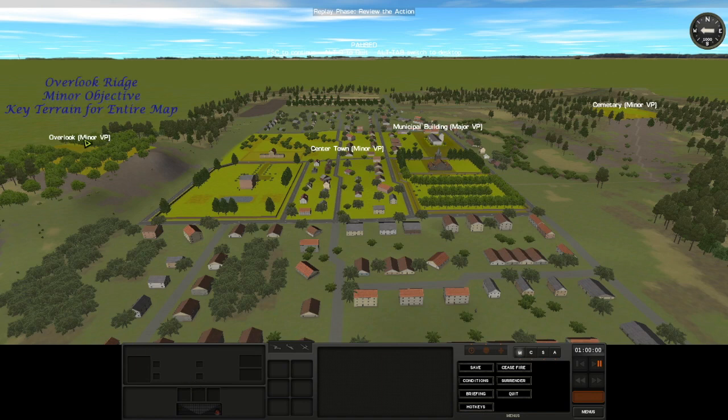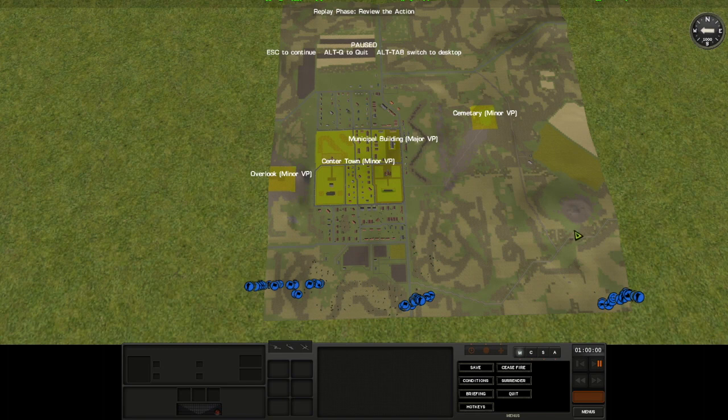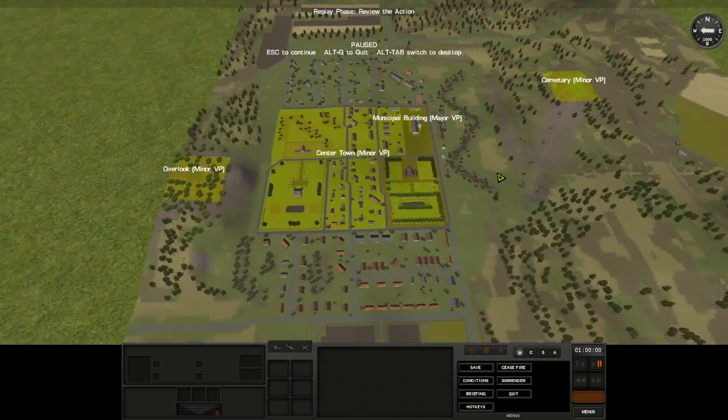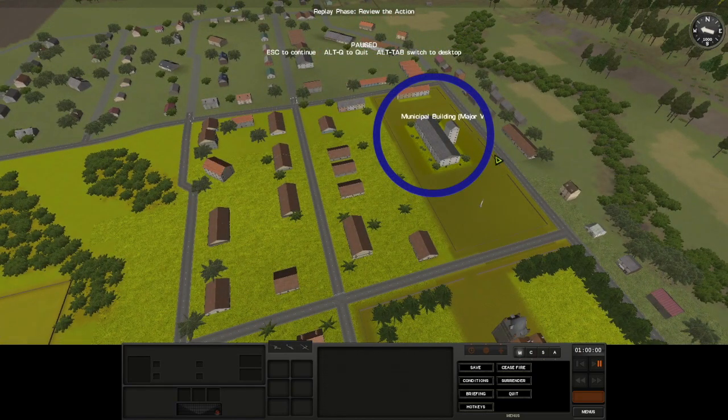On the left we have Overlook Ridge, which also has a minor victory point location, and on the right we have Cemetery Ridge, which also has a minor victory point location. Both sides have three setup zones: one on the far left, one on the main road, and one on the far right. There are four total victory locations besides those two ridges — the whole town center is a minor victory location, and there's a small municipal building that is a major victory location.